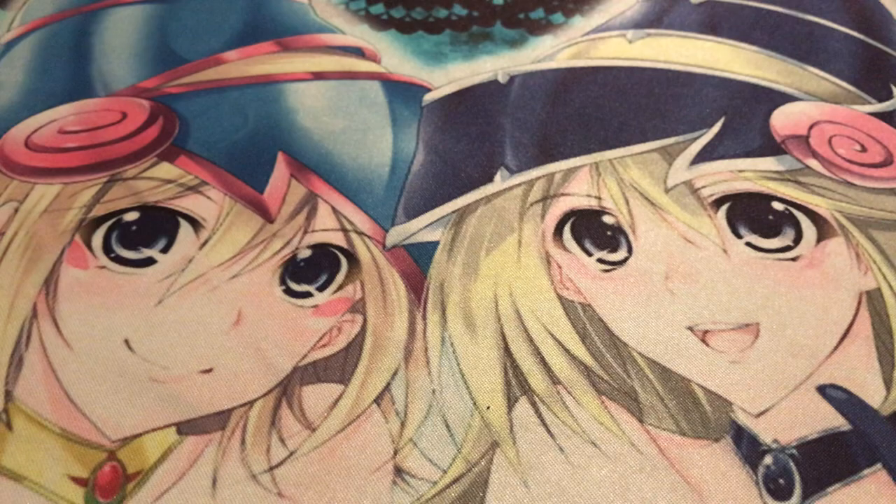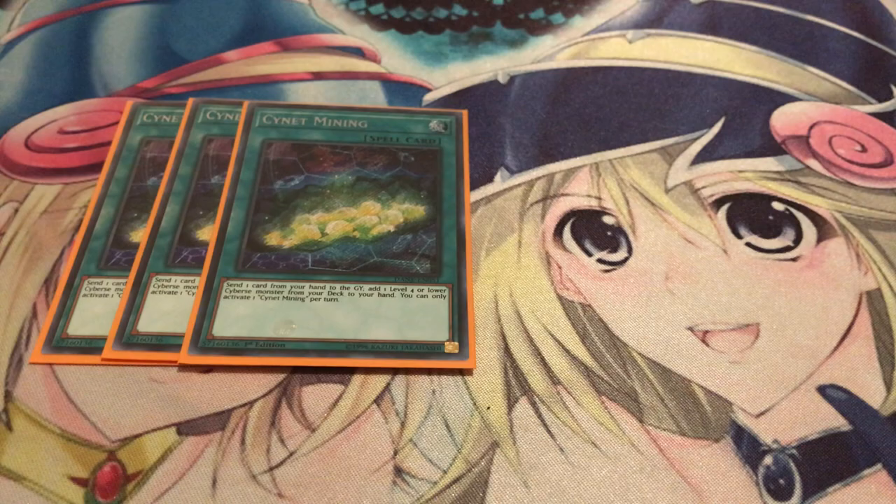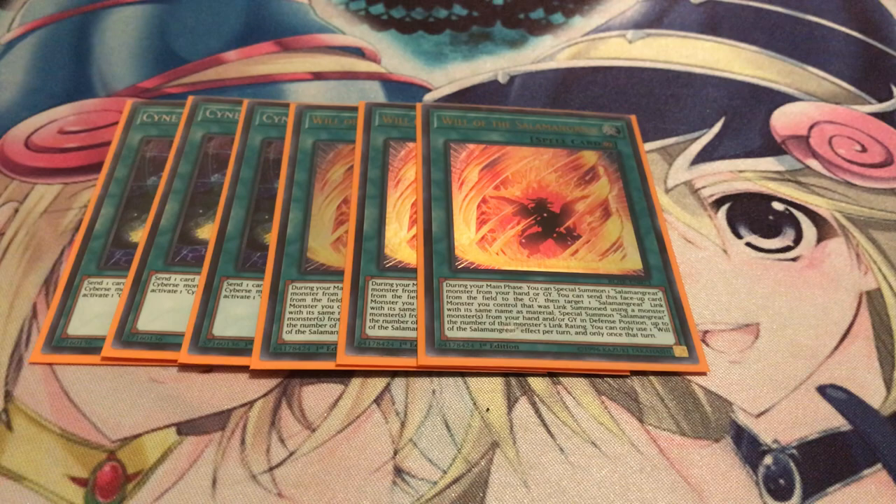That's pretty much it for my monsters, now moving on to spells. Starting off with Saryuja — wait, Sign-Up Mining of course — it's your main searcher of the deck. Three Will of the Salamangreat: this is one of the cards that helps you out against Nibiru, because if you get hit with it, you can use Will to recover and still go full combo. Will is just like a Monster Reborn and Soul Charge-esque card, so it's a great way to extend.